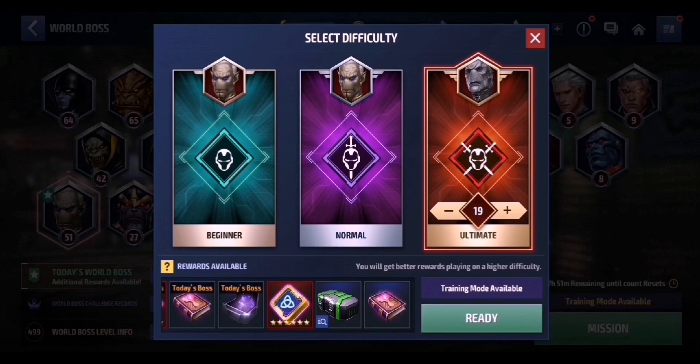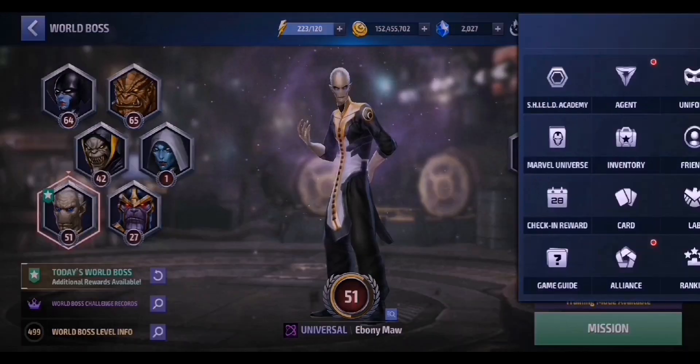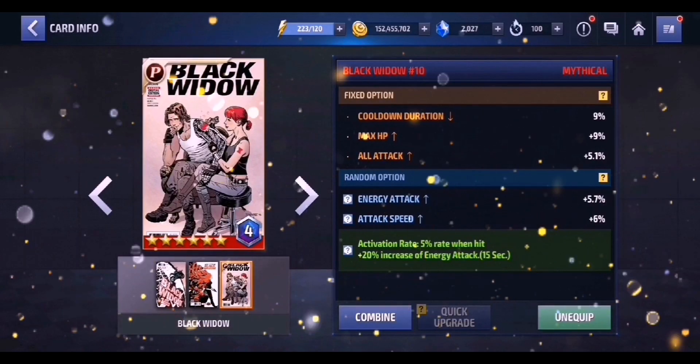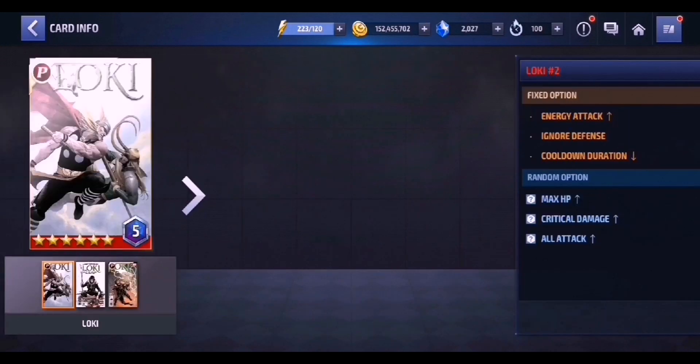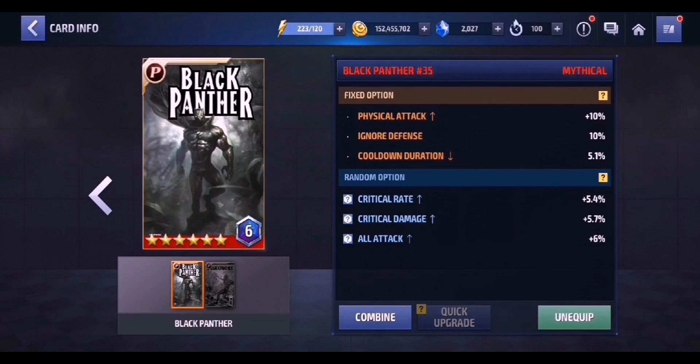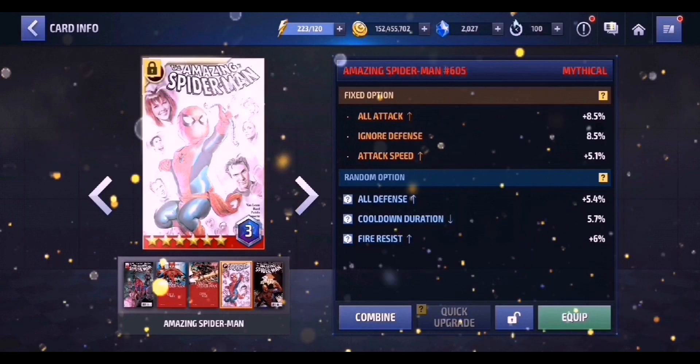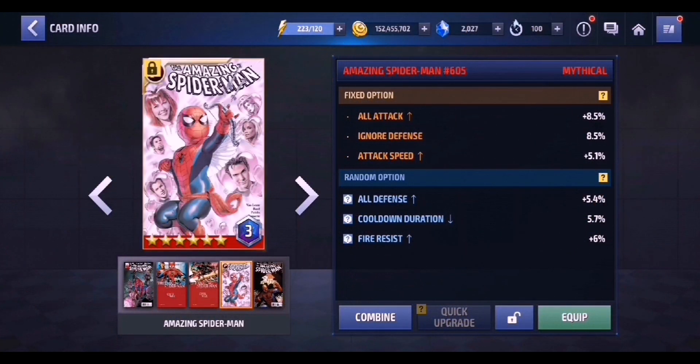I've actually gotten a lot of good stuff from booty boxes in the past — some CTPs and best premium cards. One good pull was this Black Widow premium card, which is currently in my card set. I also got the Loki #2 card and Black Panther premium card, although those can be obtained from legendary battle too. Last but not least, I got the Amazing Spider-Man card — what we call the baby Spidey card — which I'm planning to reload in an upcoming video. The random stats on it are horrible right now, but it's one of the best premium cards in the game.